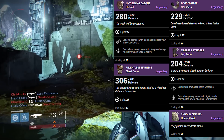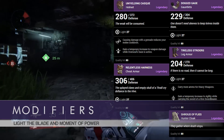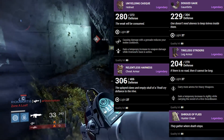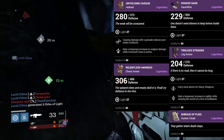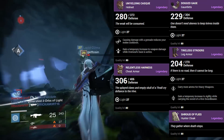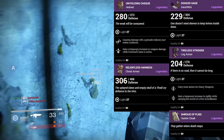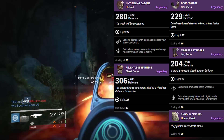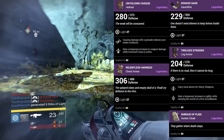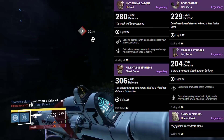Let's talk about the modifiers on the Hunter helmet first — the Unyielding Cask. We have Causing Damage with a Grenade Reduces Your Melee Cooldown. And then we have Moment of Power, which is very unique to this Raid: gain a temporary increase to weapon damage while Oversoul's Gaze is active. I know for sure that Oversoul is the final boss in Crota's End, so this modifier gives you a temporary weapon damage boost whenever that buff is active — similar to Atheon's Times Conflux buff from the Vault of Glass.